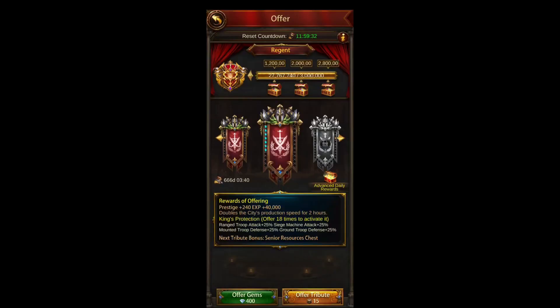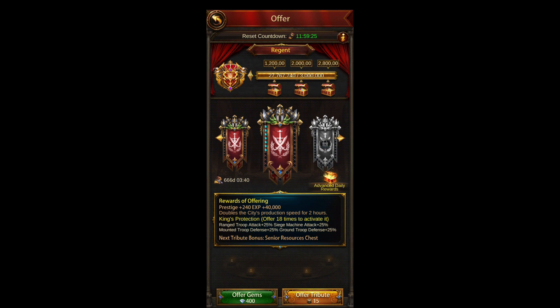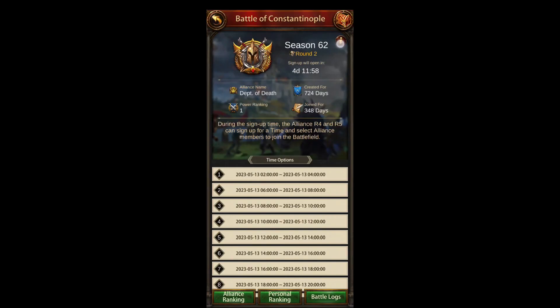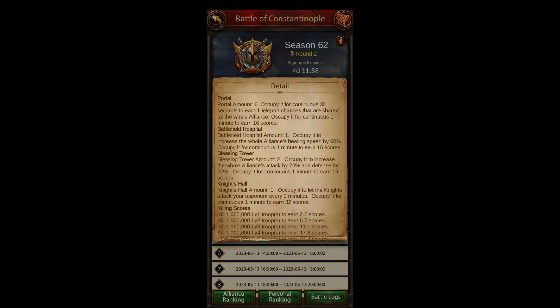Come in here to Shrine — there are some buffs here and the higher the shrine the better. If I offer 18 more times I can activate 25% range, siege, mounted, and ground attack, so right before Battlefield I come in and offer the required number of times to gain that 25%. Also, Battlefield buildings — like the Blessing Tower — give your whole alliance 20% attack and defense, so if you occupy and hold it that'll give you some buffs.